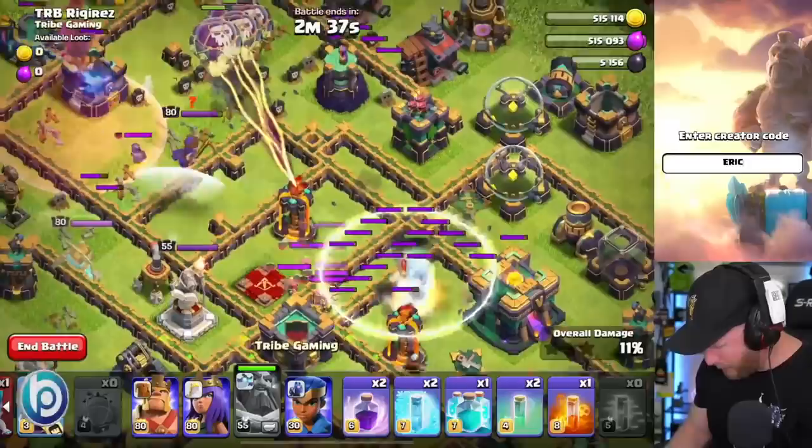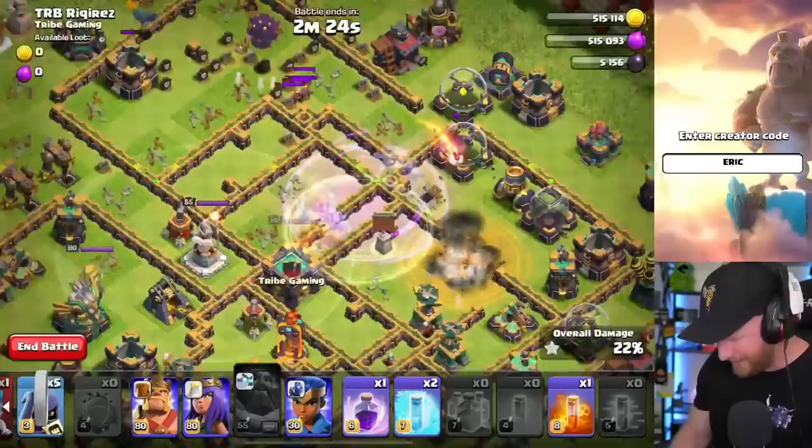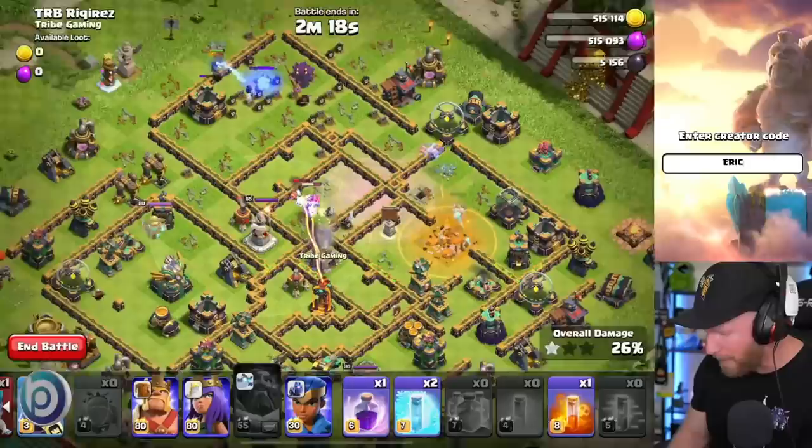As soon as it opens up, we drop out the Invisibility, then we clone it and Rage it, and then we go in with another Invisibility. We go after all of these super high-value targets here. We got the Infernos down, we got the Town Hall down, we get the CC destroyed, and then we come out of the Invisibility and immediately lock onto the Queen and take her down as well.